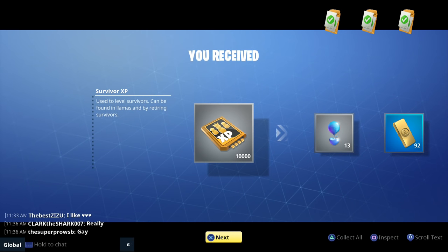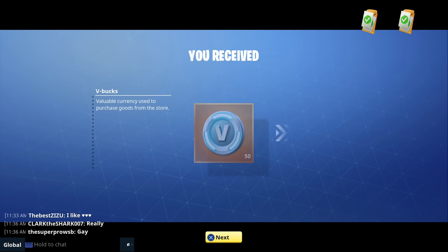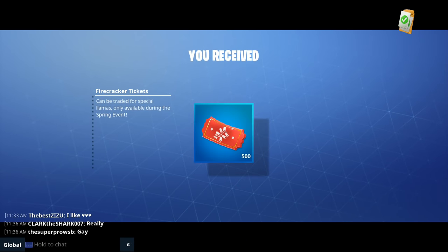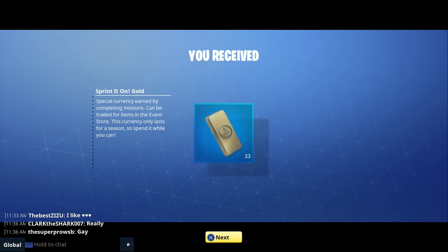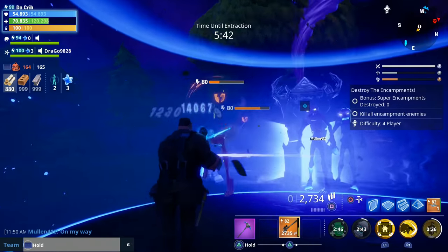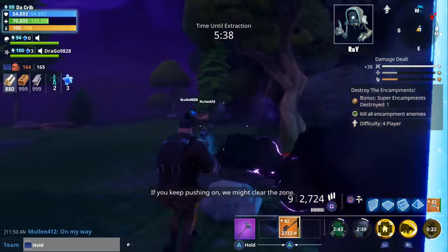The first tip I want to go over is how you can earn firecracker tickets. This event is different from previous events because you can no longer earn tickets just by completing missions. The way you earn tickets for this event is by opting in to increase your difficulty, because you're going to be given firecracker tickets every time you complete a mission with increased difficulty, which leads me to my next tip: how you can opt in to increase your difficulty.